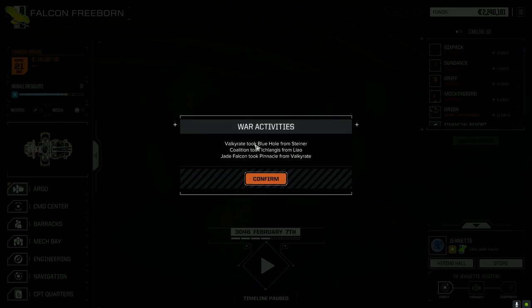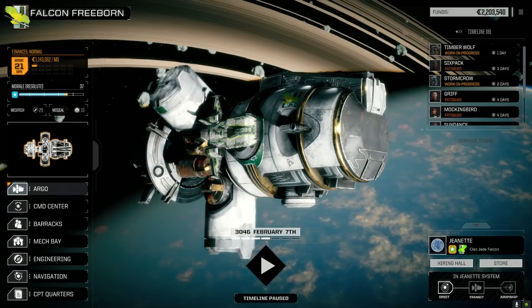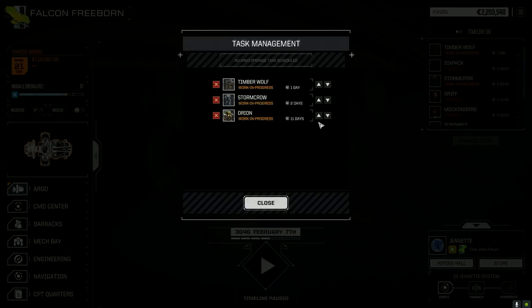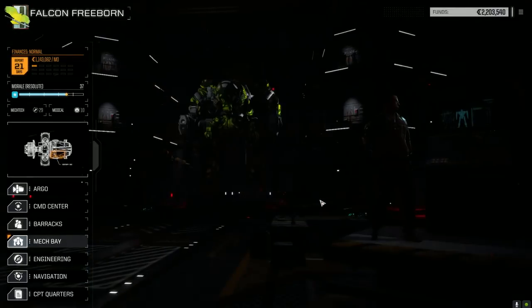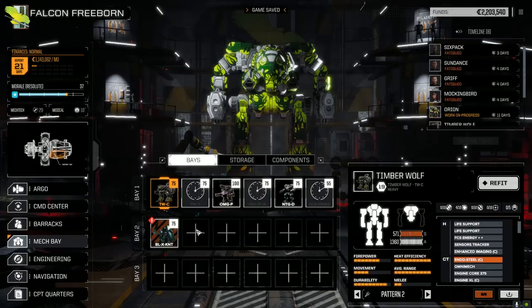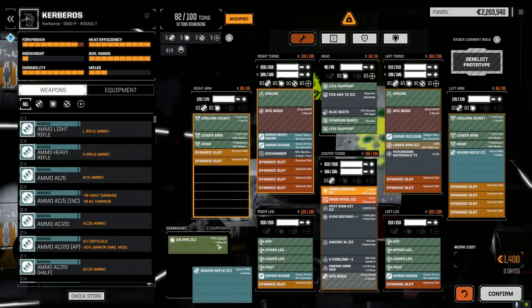We wouldn't have affected the planet's reputation anyway - it was local government versus pirates, nothing faction-related. 36,000 in repairs. Let's manage tasks - get the Orion going, 11 days. Let's have a quick look at the Kerberus - I want to get it at least repaired and ready to go before the next episode. We got enough for that and the financial report. Here's the Kerberus - it's the OMG Pirate Man. Let's start pulling some stuff.